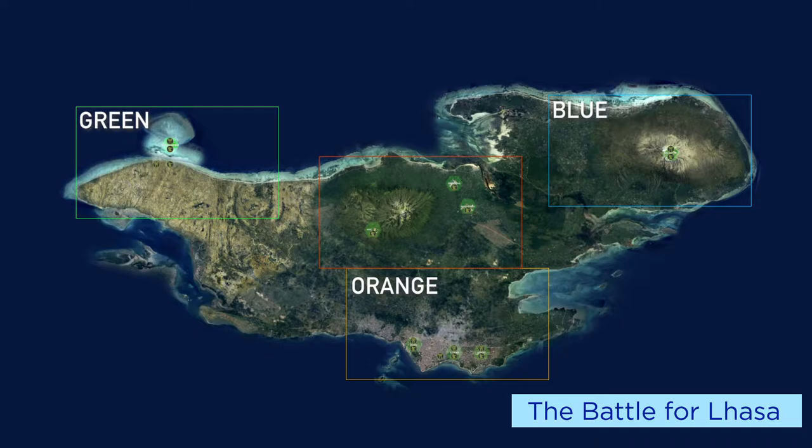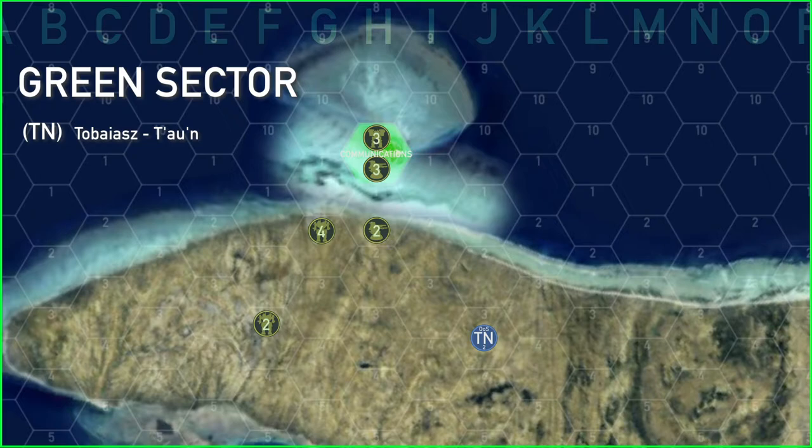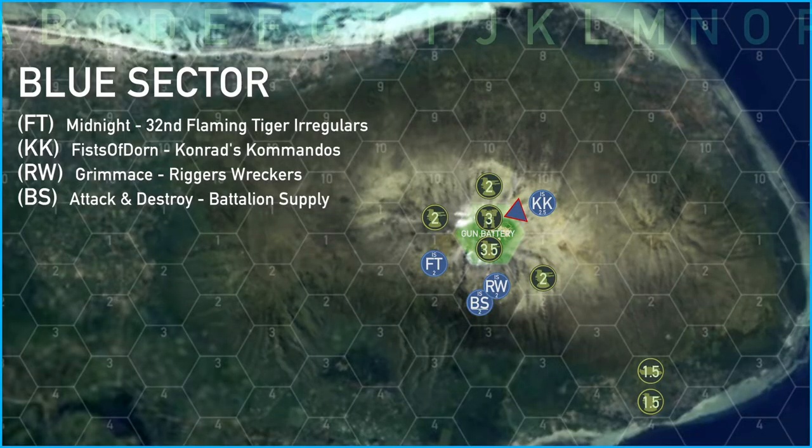Now let's look at the movements for turn two. In green sector, TN was still out of supply but elected to move up and attack the four skull mobile unit. He chose two skulls of mobile units to attack and was able to defeat them. In blue sector, Conrad's Commandos elected to attack the three skull fixed mobile unit.